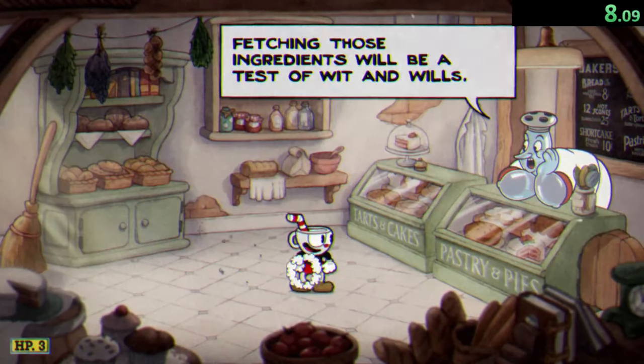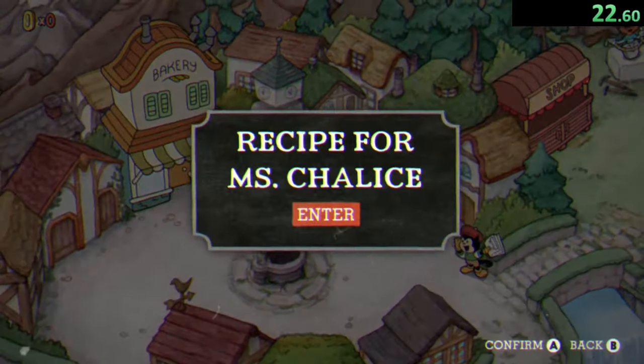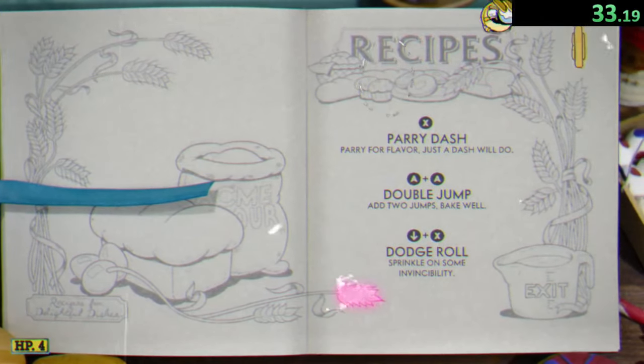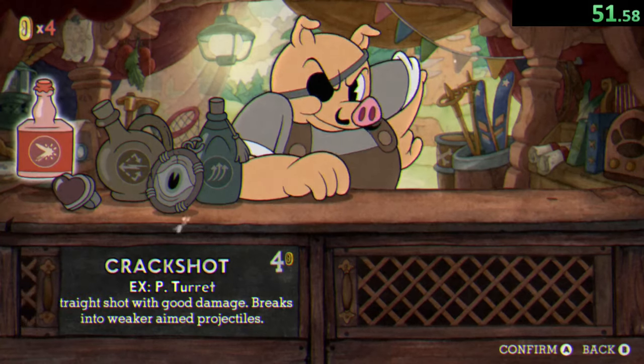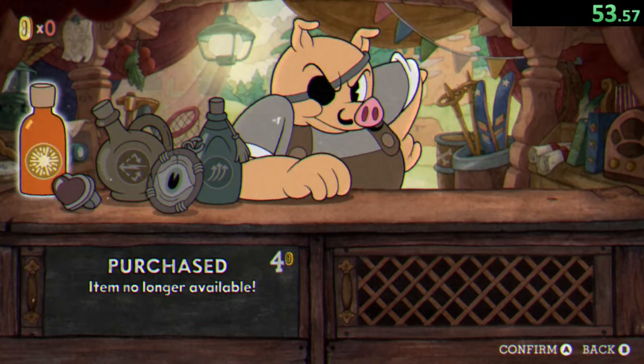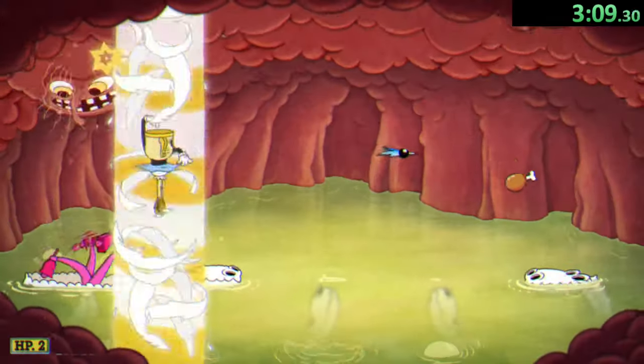Starting with nothing but the peashooter and the roundabout, we enter the isle, talk to the chef, and equip the astral cook charm — we'll probably use this for the entire run. After doing the Lady Chalice tutorial for a coin, we talk to an NPC which gives us three more coins. Using our four coins we buy the crack shot at Pork Rinds — it works as both a homing and straight shot weapon, very strong, and we use it for the entire run.